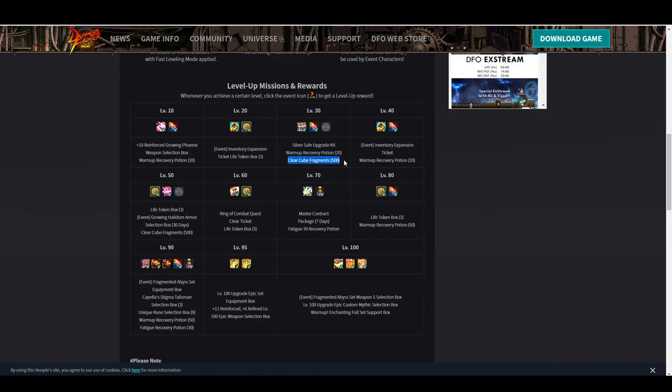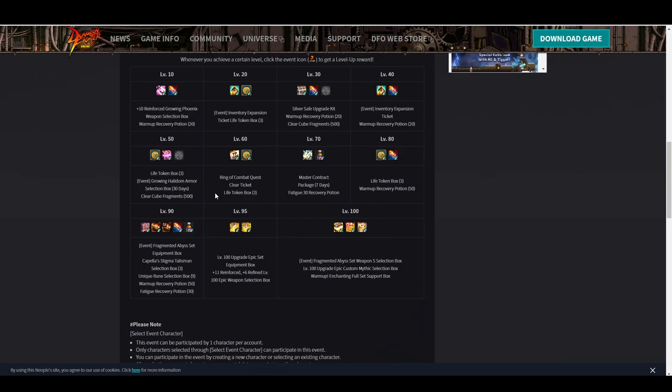Giving you 500 free Clear Cube Fragments is going to be really big. The silver safe upgrade and the potion at that level you can ignore. At level 40, also ignore — just grab it and leave it in your safe. Level 50 is a very big milestone as well; it's going to give you a Growing Halidome Armor set — that's your gear and armor — and you do want to grab and use it, plus another 500 Clear Cube Fragments for a total of 1,000.